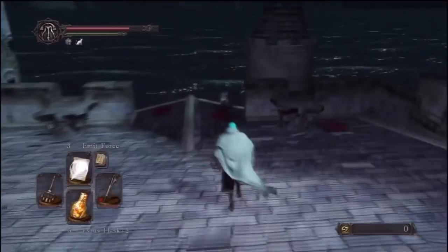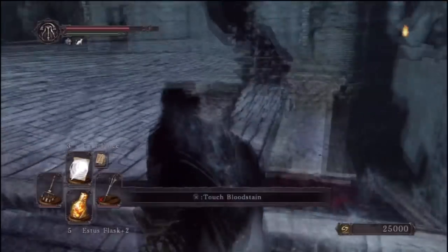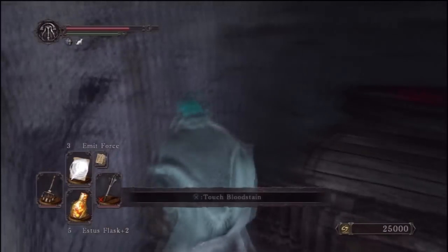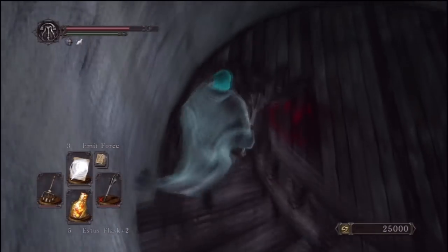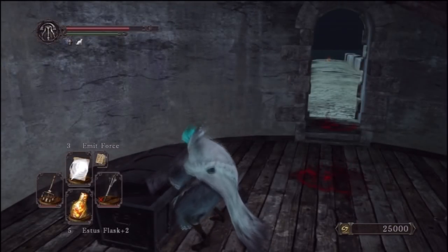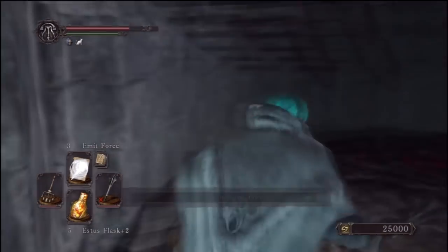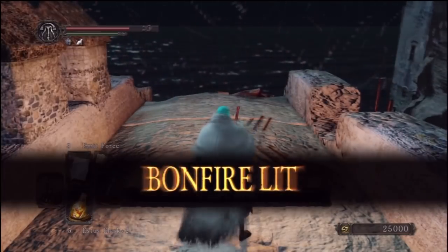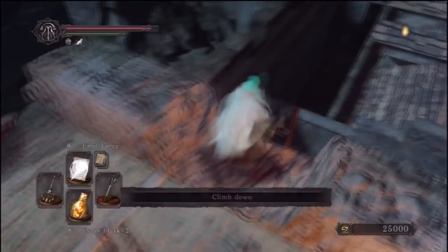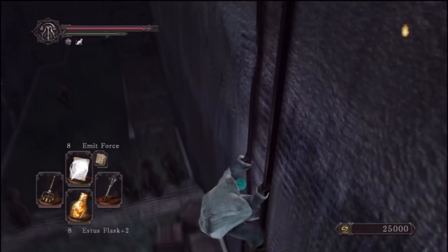Once we've killed the boss, the first thing we're going to do is come over here to the left before going in the door and pick up this Soul of a Proud Knight. That's all there is up here on this roof. Now we're going to proceed through this door and jump down these steps - there's going to be a metal chest down here. This is pretty much the end of the level. There's actually going to be a dead end up ahead after we've got a Southern Ritual Band. We're going to light this bonfire - as you can see we can't get back up that way and the bonfire is the only way back.